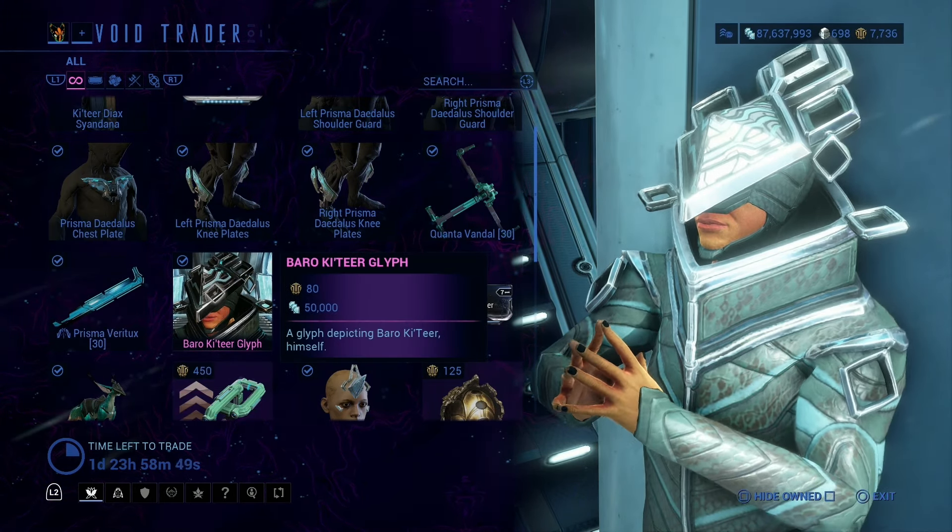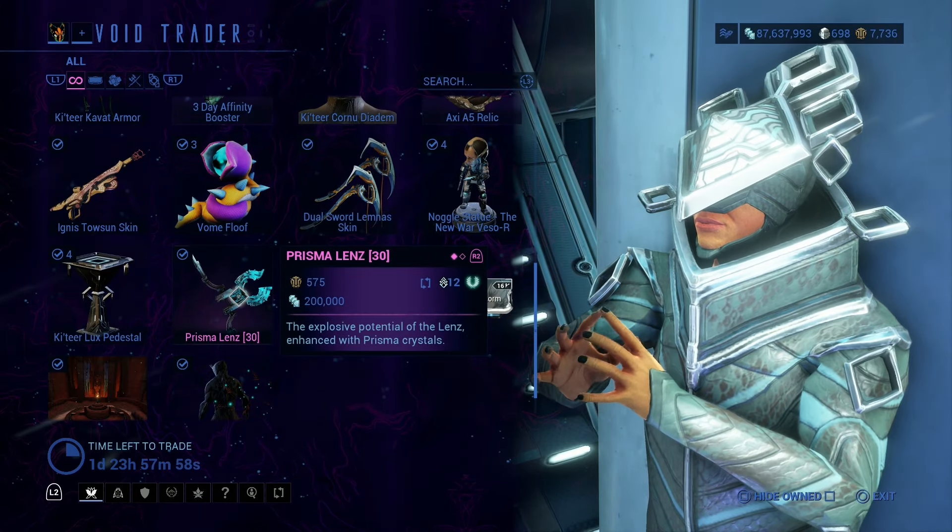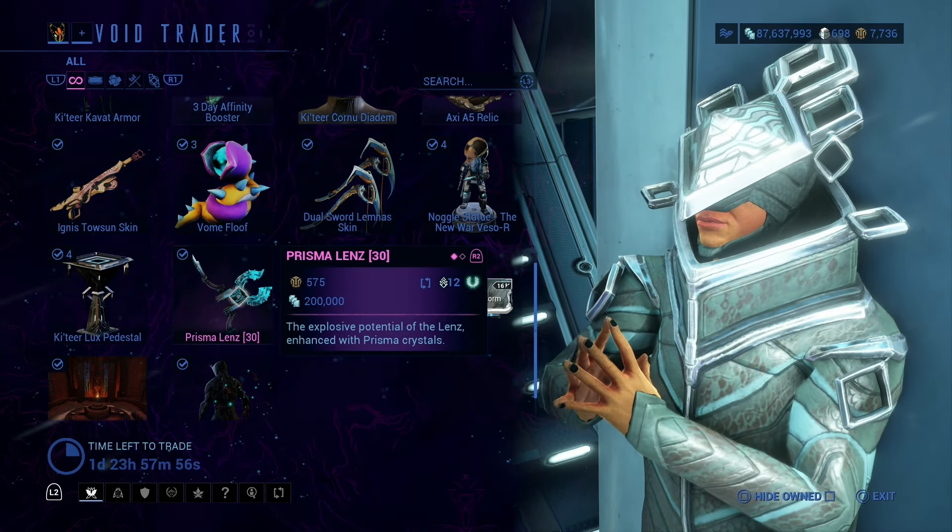Katera Diamond, Axie, A5 Relic, Towson Skin — this is only a skin, not the actual Ignis, so keep that in mind. Vomfulu Dorsal Skin. This is a Nagel for the Vesso. This is a Katera Pedestal.